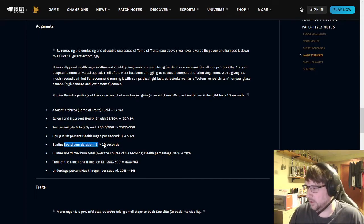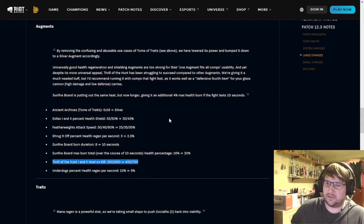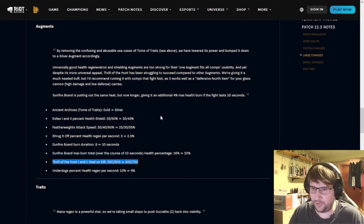Sunfire Board is weak, so they're buffing it — you can see it buffed in both areas. Thrill of the Hunt is actually getting buffed, at least at tiers 1 and 2, since tier 3 was removed if I recall. I'm not sure it really needed it, but I'll take it. It's a very versatile trait — you can use it with any comp where you have a carry you want healed. It's particularly good in the early mid-game where basically any unit can kill any other unit.